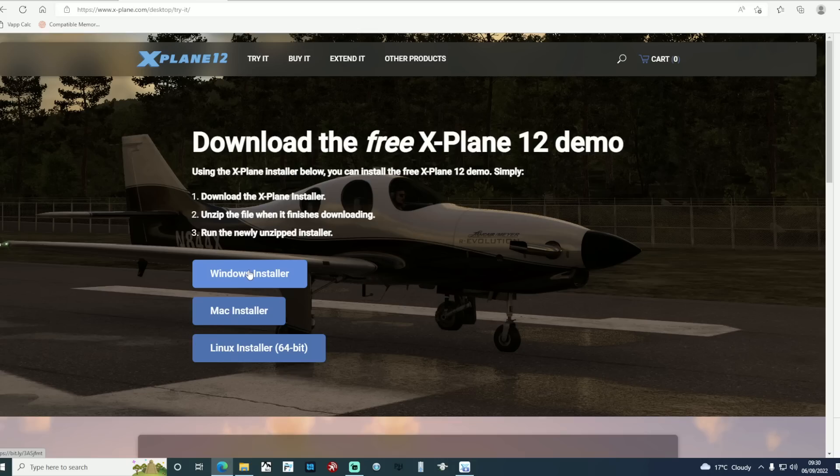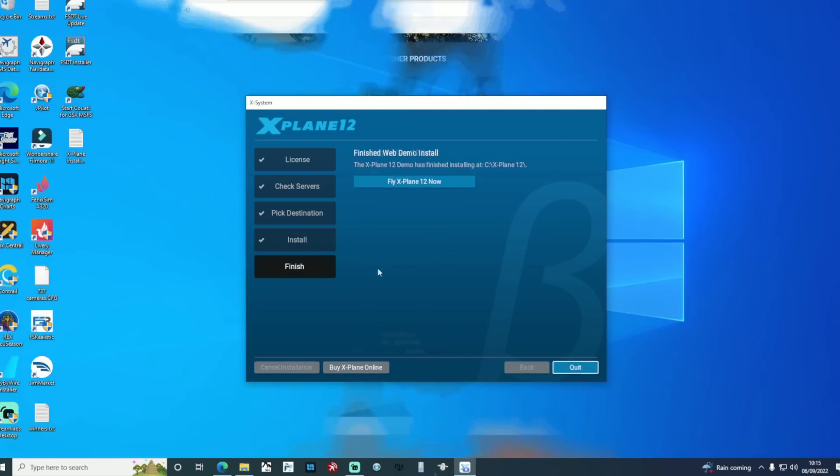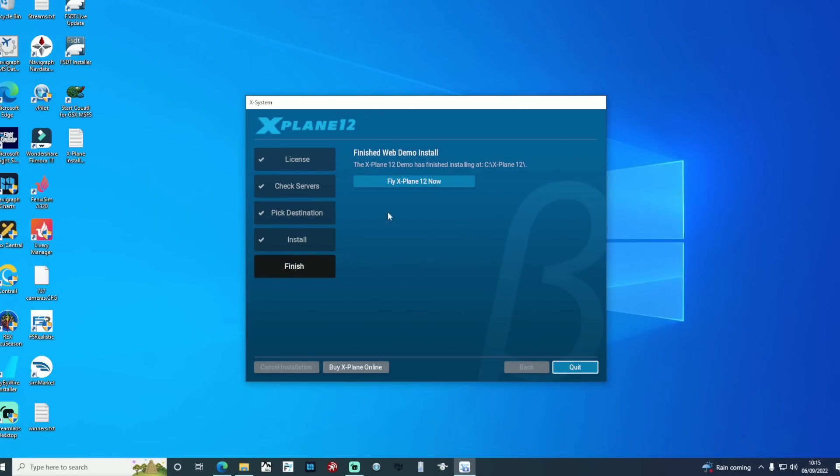Windows for myself. Because the demo is only giving you access to the Seattle area, it actually doesn't take that long to download. It took me about an hour. Of course, if you're purchasing the full thing, it's going to take you significantly longer. Once that was all done, I was keen to dip my toes into X-Plane 12.